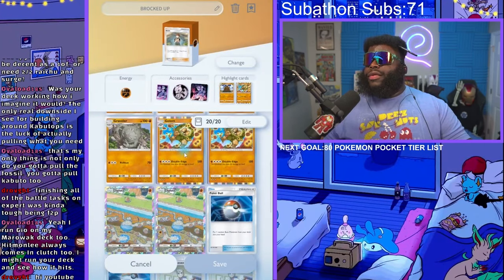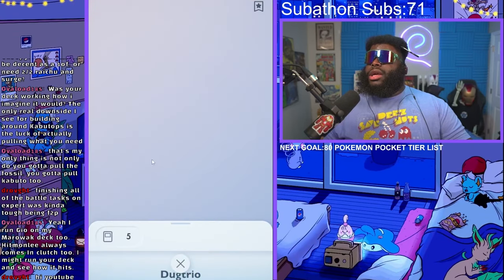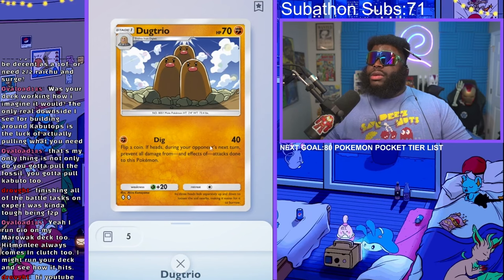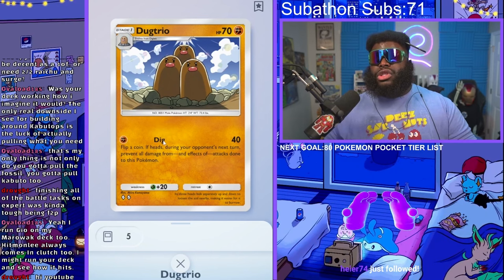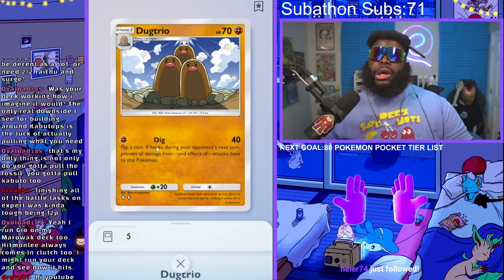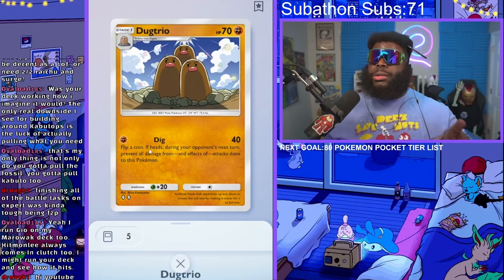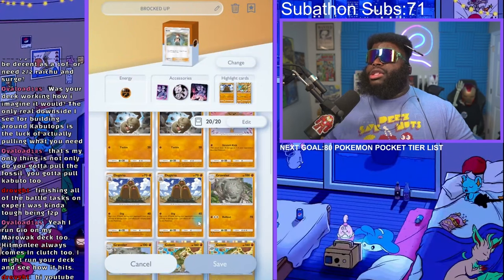Another great thing about this deck is Dugtrio. Dugtrio is phenomenal — if you flip heads on the coin you're dealing 40 damage, but you're also getting what somebody called 'Diglamatic immunity' yesterday, so you can't be hit or touched. They're gonna have to use their Sabrina to get you out, which is good because you want them using their Sabrina and then you can throw something else down.